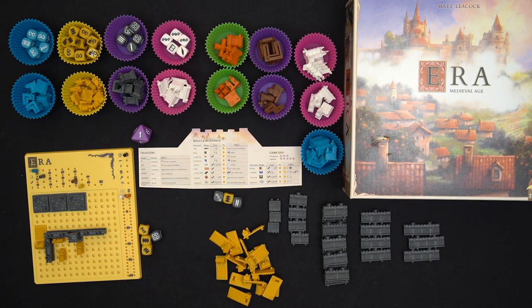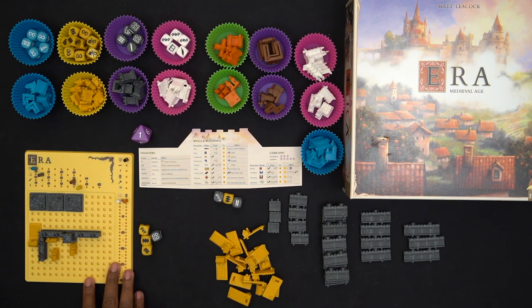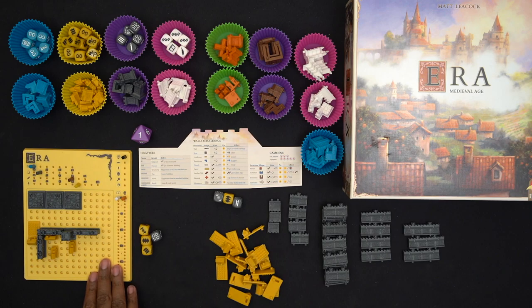I did a test run just to make sure I remember the rules and get the setup for solo. So we're going to go through it. I'm currently playing in solo mode for Era. For those who don't know, Era is a roll-and-write game — or in this case, a roll-and-place game. It's based on, or rather a reimplementation of, Roll Through the Ages: Bronze Age and Iron Age.